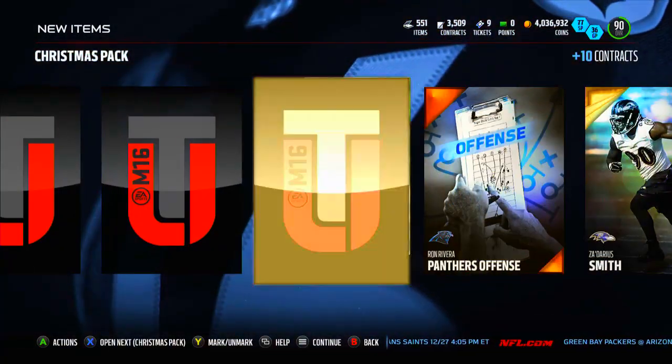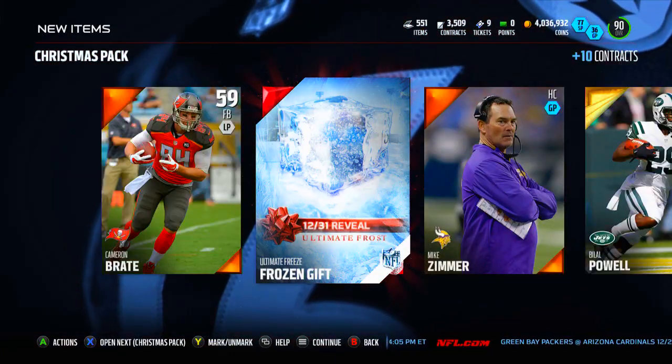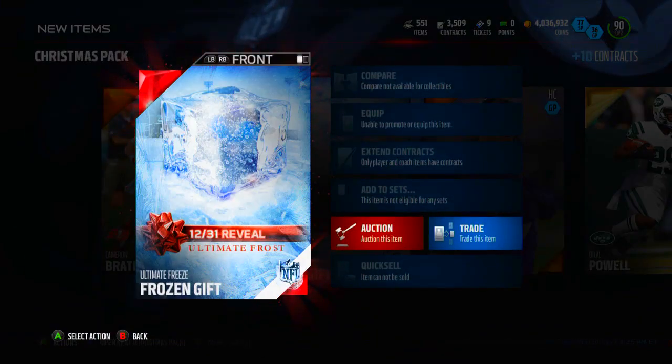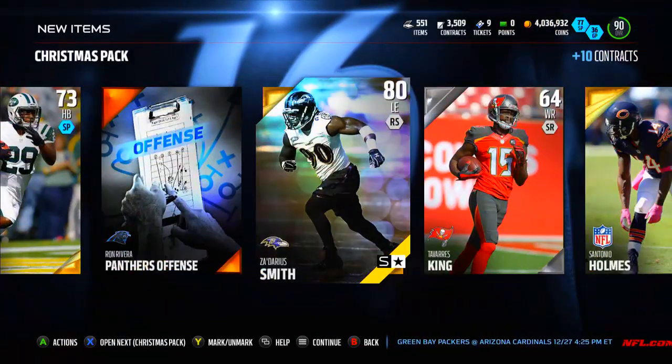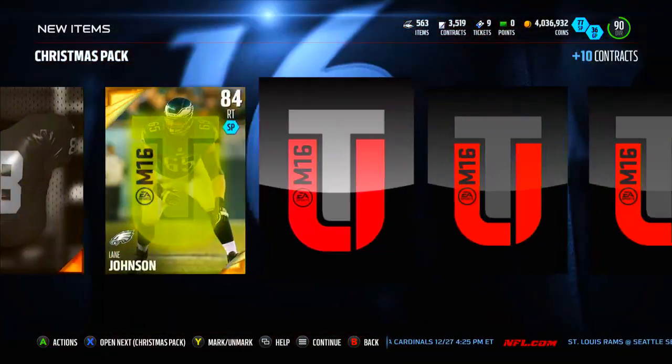Zadarius Webb — there we go, that's a good pull! Goes for like 20-something thousand coins, definitely a solid pull. He's also a beast when he's upgraded. Right here a 12/31 gift, opening New Year's Eve — I can't see anything on that, but let me know guys. Yeah, this Zadarius Smith is actually a complete monster if you upgrade him, so highly recommend you guys do that when he's a little bit cheaper. But right now he's kind of expensive.